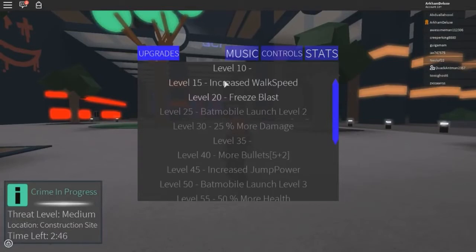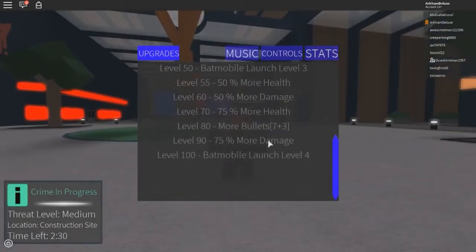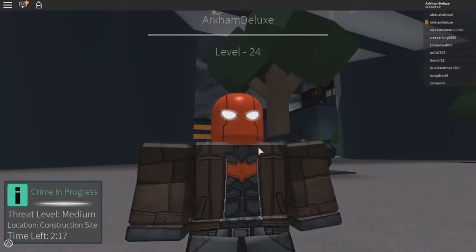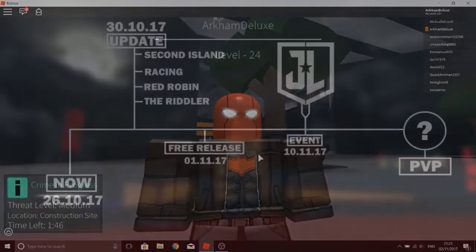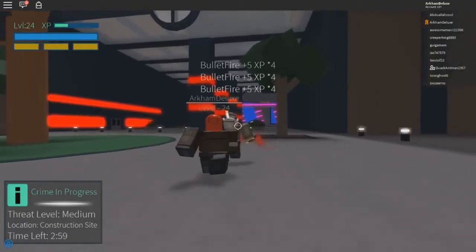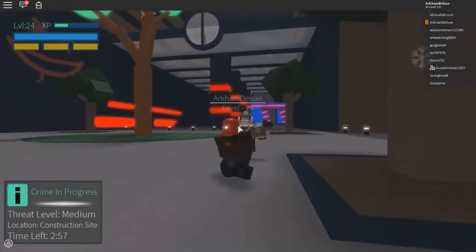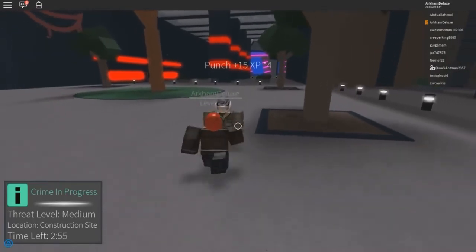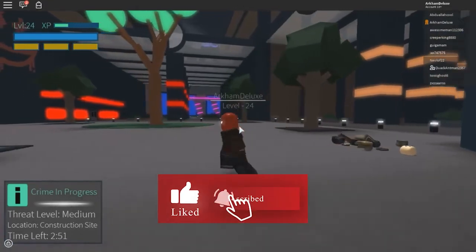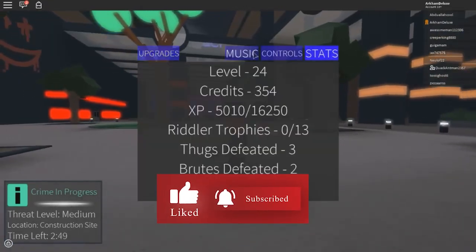Explore the beauty of Gotham City. Leveling up will grant you access to more characters and skins. You can play as Robin, Batgirl, and Azrael, and there are a total of 32 skins you may own overall. As for vehicles, there is the classic Batmobile and 8 more vehicle skins. All you have to do basically in the game is prevent criminals from performing criminal activities, which will pop up as alerts on the screen.